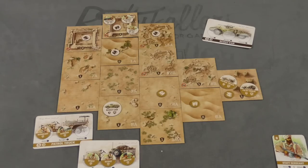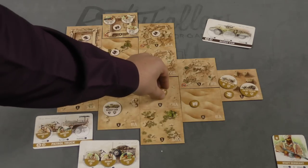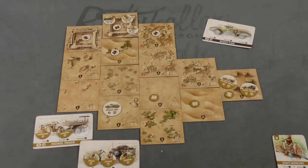Each scenario has its own specific goals. In this one, the Italians need to destroy the Sergeant and the Staff Sergeant from the LRDG — the Long Range Desert Group. I call them the Scorpions because that's their symbol.